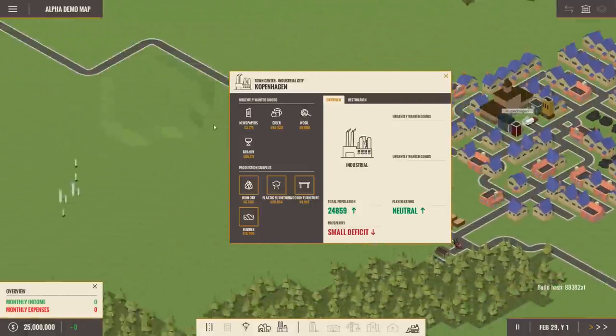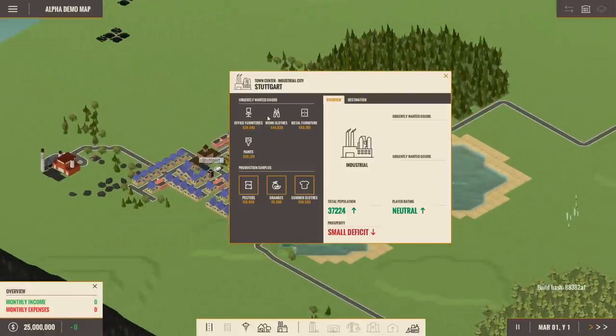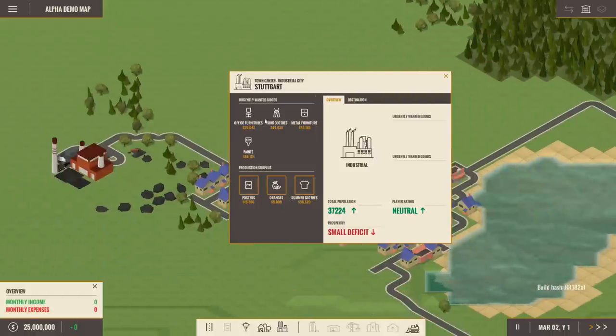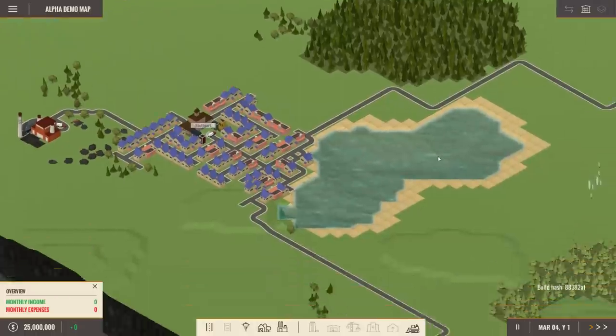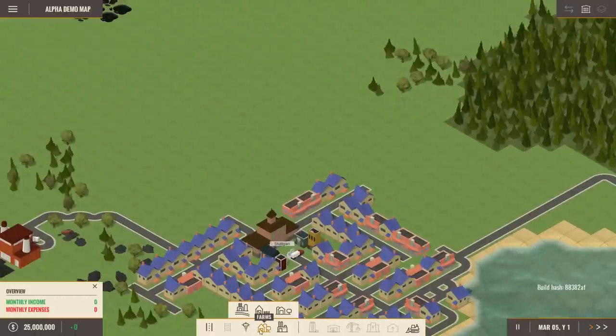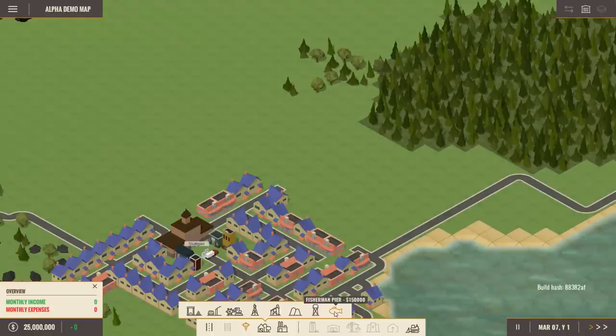Looking at what cities need: paper, cider, wool, brandy, furniture, and paints. I'm guessing you make furniture using wood — you might need something else too. We do have a lumber yard nearby. So let's go to Gatherers and build a lumber yard over here — it's going to be super expensive but let's build it.